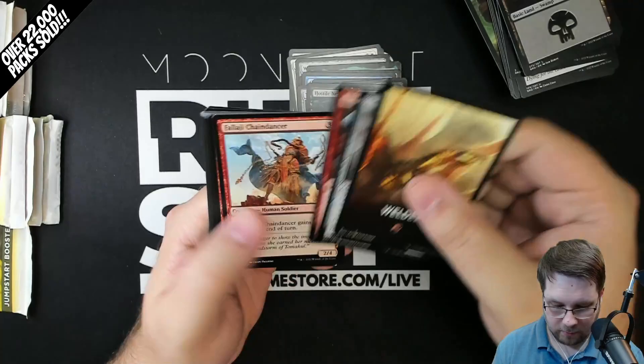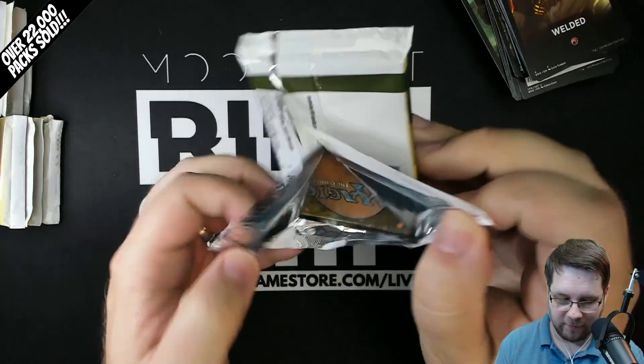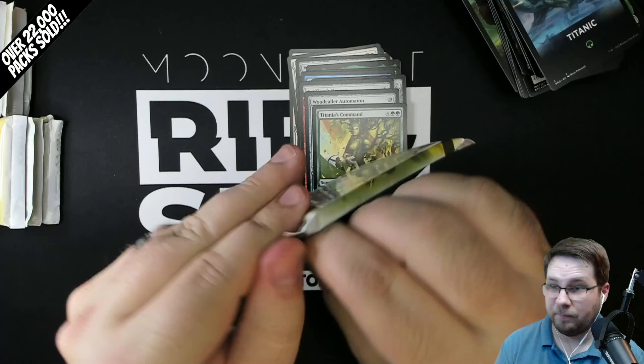Welded is the red theme here. Mishra Uncommon in there - makes sense. Artificer's Dragon and Mechanized Warfare rare. And then your lands. I'm so used to looking for misprinted lands in regular Jumpstart that I still do it here, despite the fact that the lands are nothing special to look at. No special Jumpstart land.